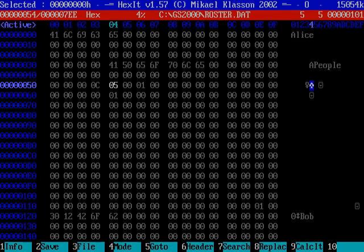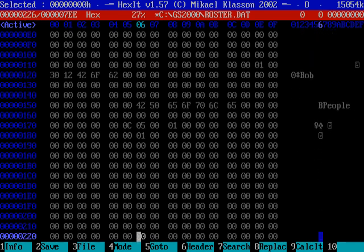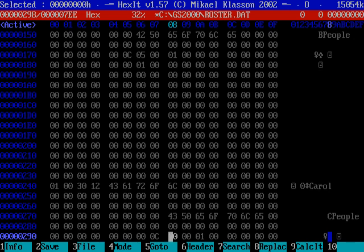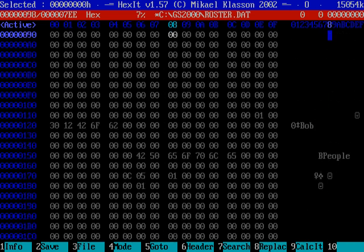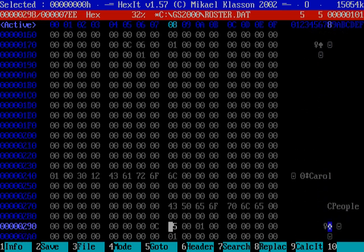The first person's rank is at byte number 54 hexadecimal. The profiles for each person in this file are 122 hex bytes long. So the second person's rank is at 54 plus 122 hexadecimal, which adds up to 176 hexadecimal. The third person is at 298 hexadecimal. Let's go ahead and actually put these in increasing order of rank — the second person at 176 gets rank 6, and the third person at 298 gets rank 7.